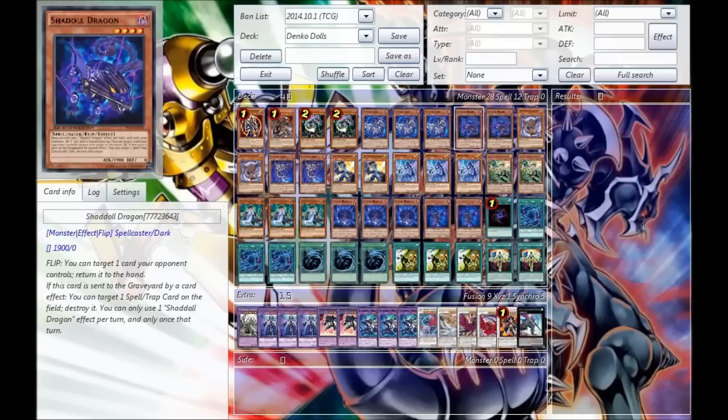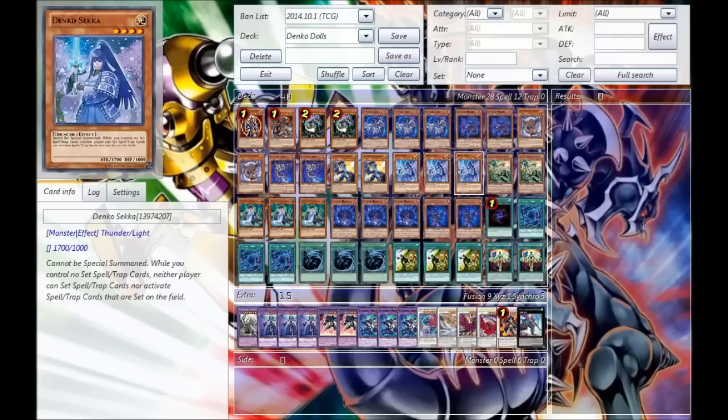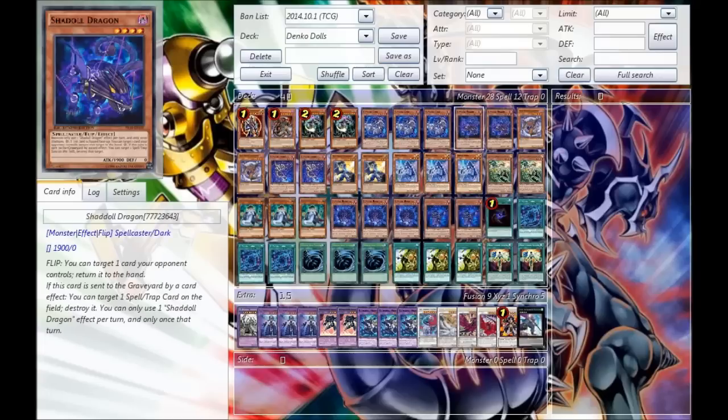Next, we run the Double Dragon. This is to get rid of any troublesome back row, or mainly just for his monster bouncing effect. Since we're going to have Sekka on board, Dragon is not super-duper useful as he usually is if you're playing something like Chaos Dolls. So I'm bumping him down to two, just because he's not as useful as he should be. Still, bouncing back monsters is pretty powerful in the game.